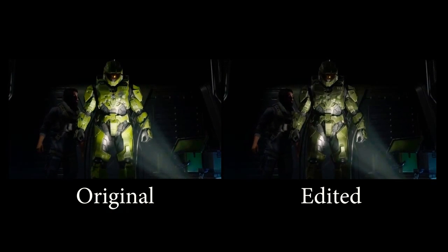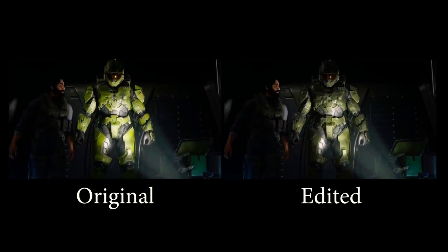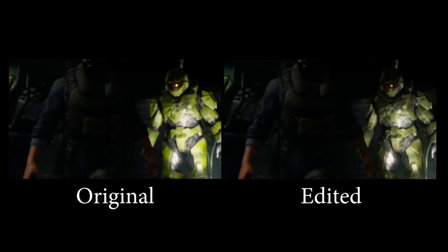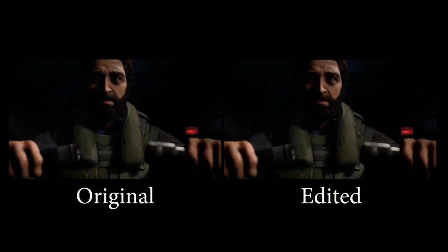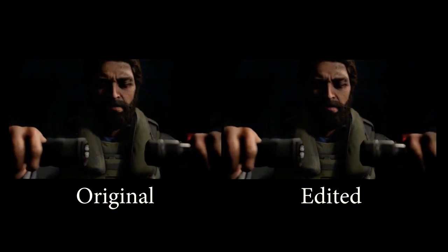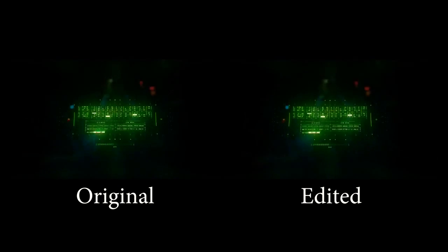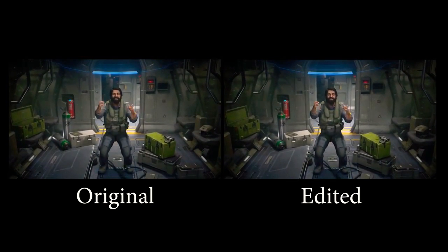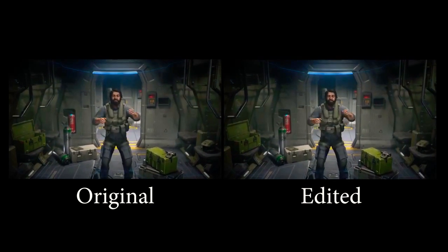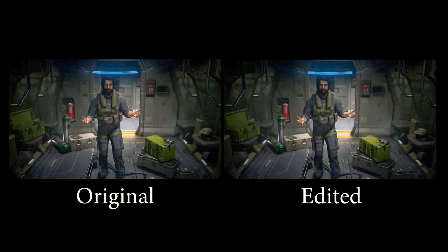[Color-edited version] Looks like the main power cells are fried. Auto shutdown. Triggering survival mode. I'm going to try to override. Okay. You can hear me in there. I hope you're ready. Please don't die. Please. Don't. Die. Yes! Yes! Yes! We're going home! Welcome back, Chief.